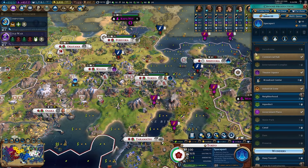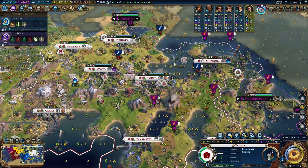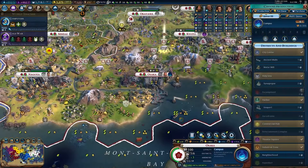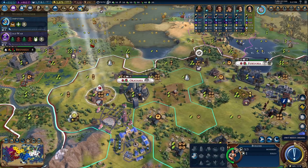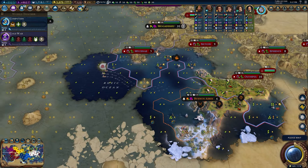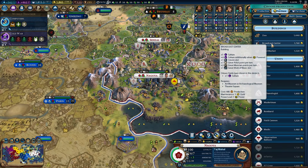Next era I'll be able to rebuy Hercules, and I'm buying the seaport here which will be helpful. I can finally get this really good plus-5 campus so I'll throw that down. A lot of tiles in Okayama I'm going to save for power buildings. The Mahavihar there gives us a little extra science — it's a fun little building. Mahavihar: 2 science, 1 housing. The housing is really good there. Going for the broadcast center in Nagoya — super helpful for our culture.